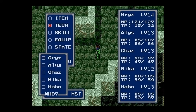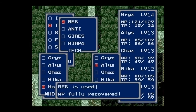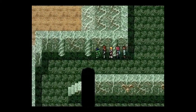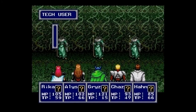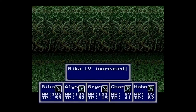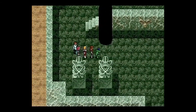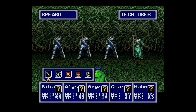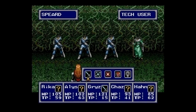Grizz learned the Warcry ability, which is really useful against bosses as it raises his stats tenfold. Rika's hit triple-digit health — she's already stronger than Chaz. You're going to see this weird tug-of-war where Rika is the strongest, then Chaz powers up slightly and now he's the strongest, then Rika levels up and she's the strongest again. Oh my god, what is going on here?